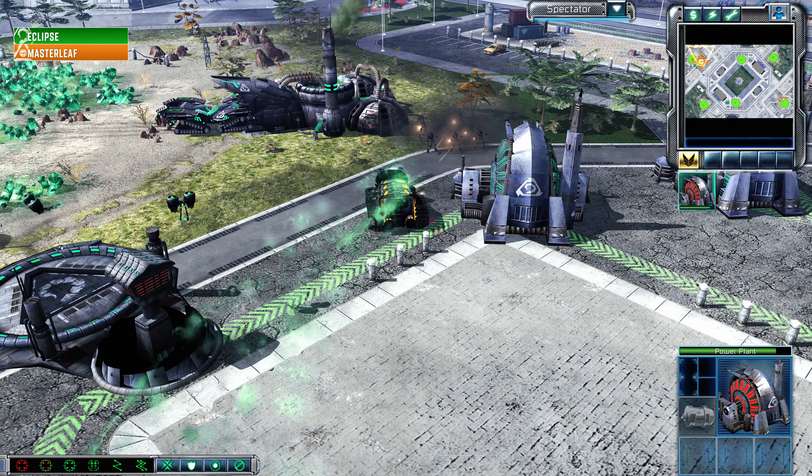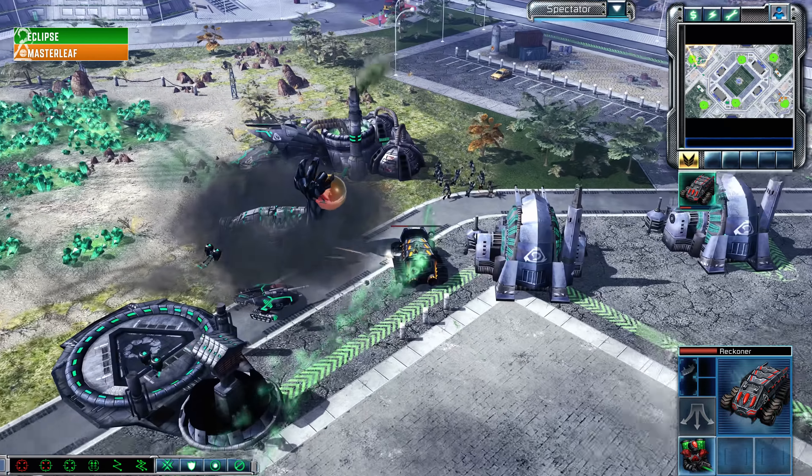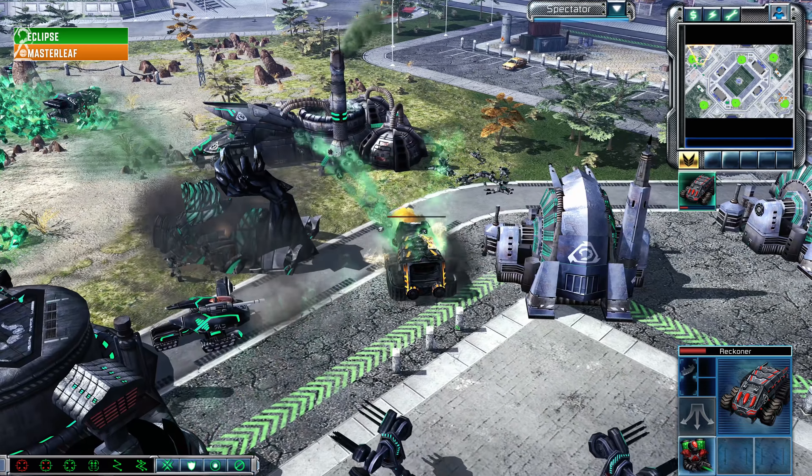This is Cybert signing into Kane's Wrath on the map Tournament Stadium. In the top left hand corner as the green random Nod, this is Eclipse, and in the bottom right hand corner spawning as the orange random Marked of Kane, this is Master Leaf.